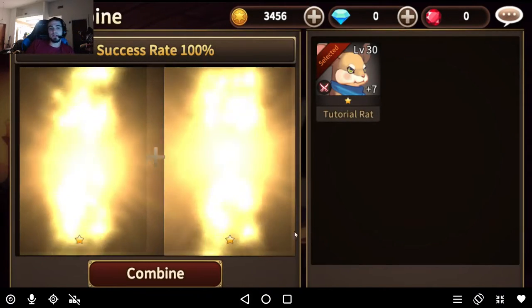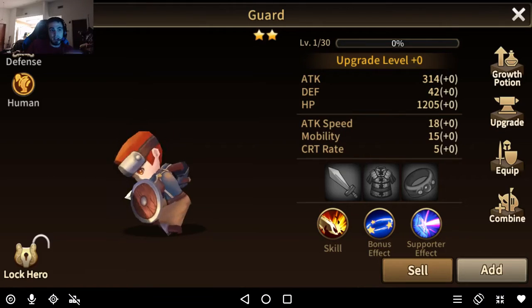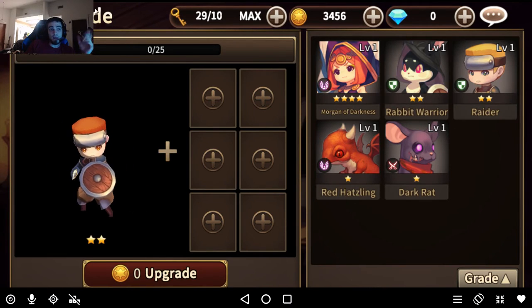Usually there'll be an evolve option where you spend 50 rubies for 4-stars and 150 rubies for 5-stars to get that specific hero instead of a random hero out of all the heroes they have available.